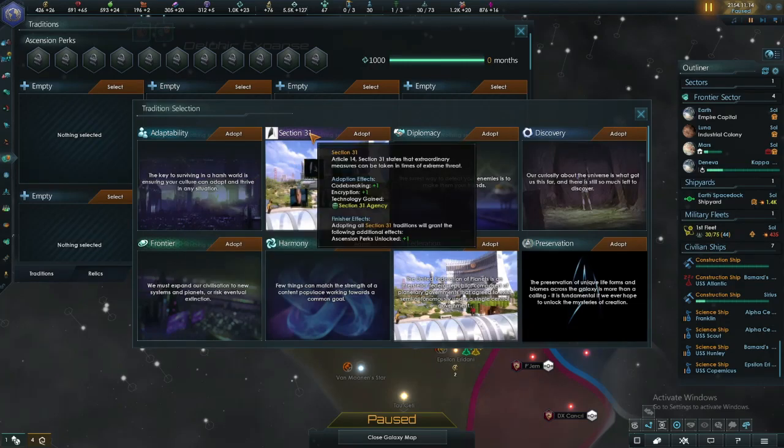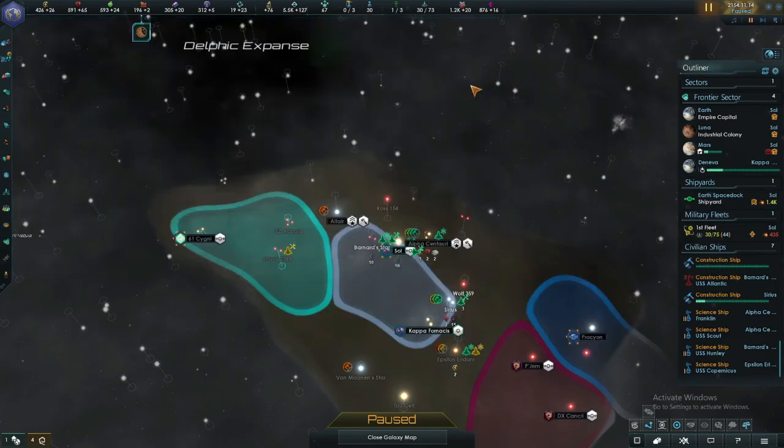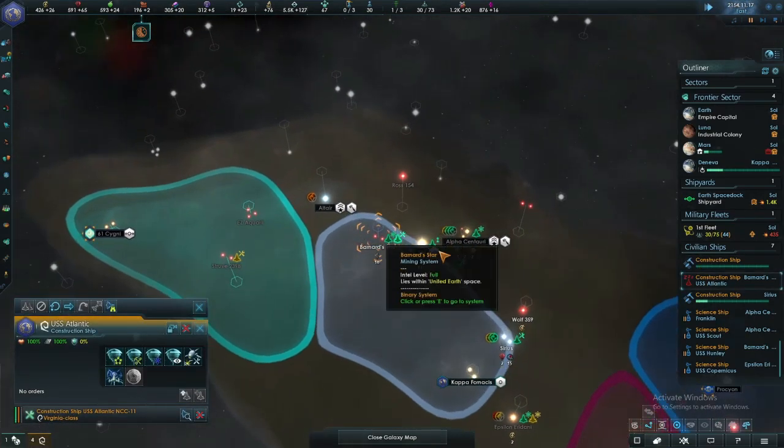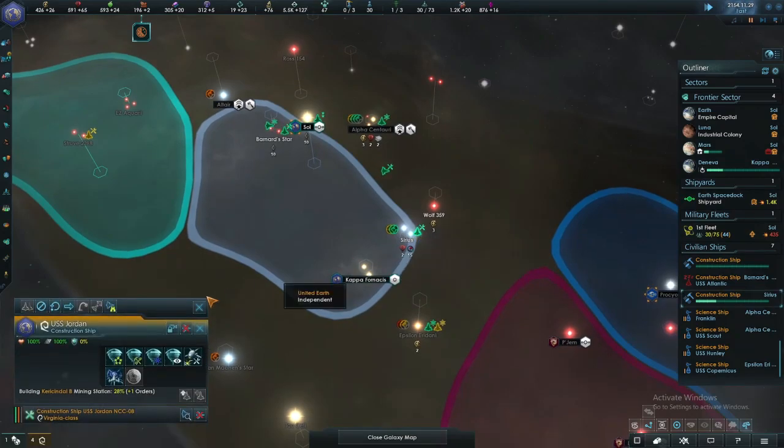We could get a building slots plus one. I think we might go for Section 31... no, we'll go for Discovery first — that is what the Federation is all about. Are you building? You are building — very nice.